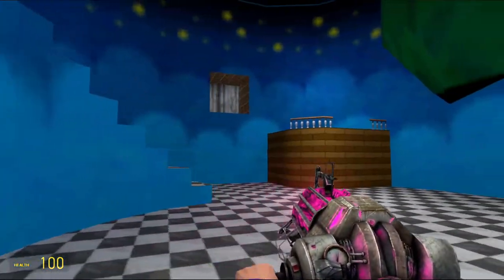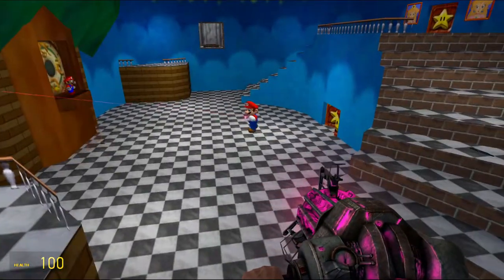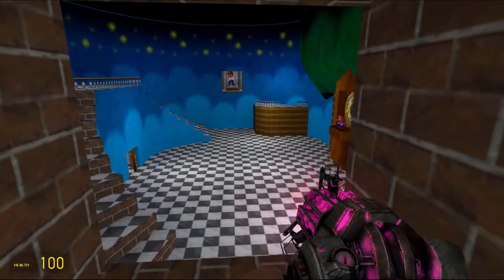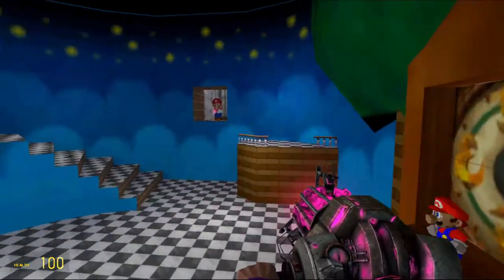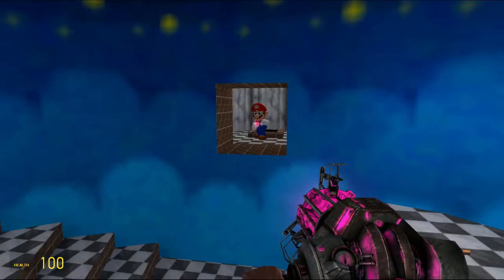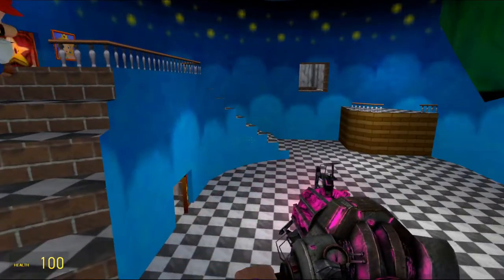What if Wario drops off the mechs through these holes? Yours drops off from here, mine drops off from the other side, and we climb up to get them, and then we're just gunning everything down. Let me just show you what happens when I spawn the mechs out here. I don't know if this room will work, actually.